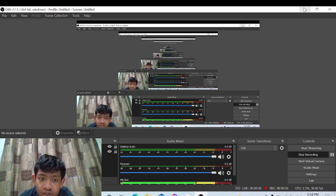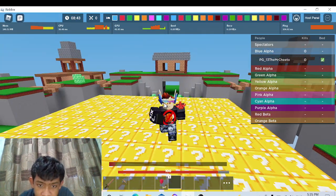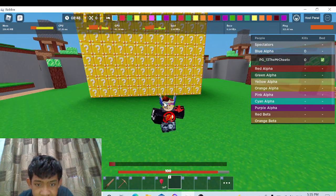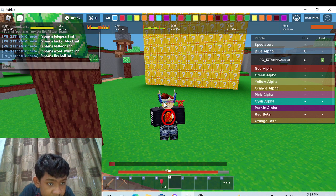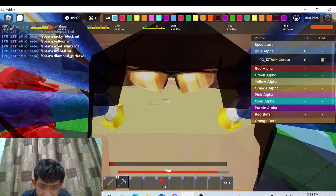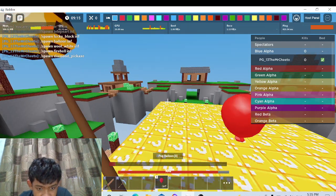In today's video we're gonna play some more Roblox Bed Wars. We are opening the most biggest lucky block - I made it to be extremely bigger. I'm gonna say slash spawn diamond pickaxe, so this is going to be amazing. Let's get right into this. First up I can go use my balloons - this is gonna be amazing.